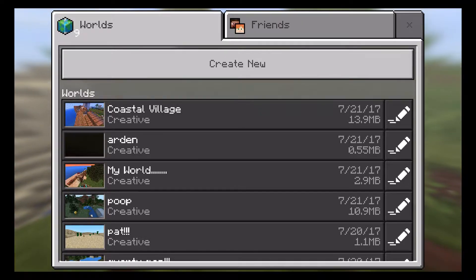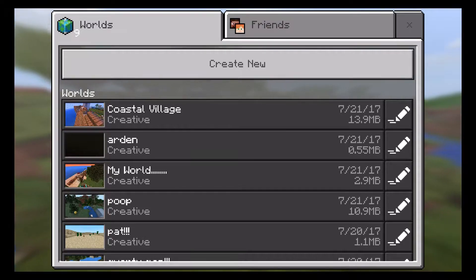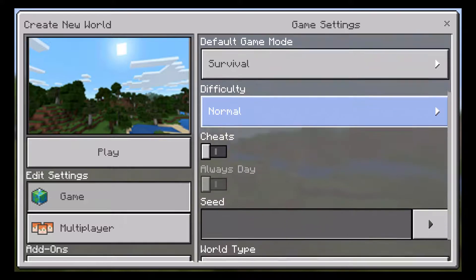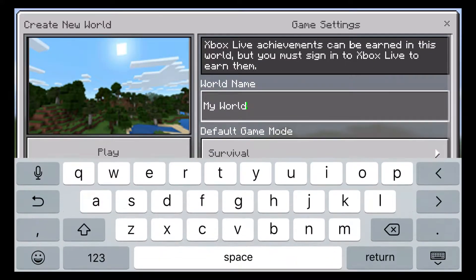Today I'm gonna be showing you how to make your own world from scratch, because the world I wanted to show you is really glitching right now — it's the coastal village. So now let's get started: hit 'Create New,' then 'Generate Random,' you pick the mode. I'm just gonna pick that and not always-day because I don't care.